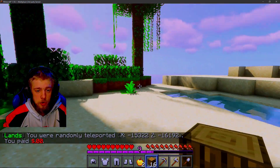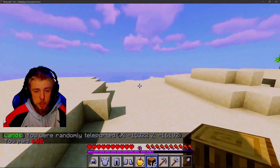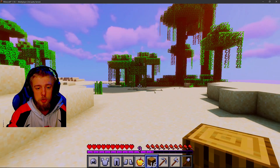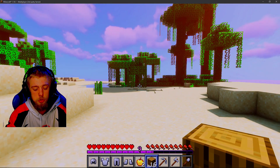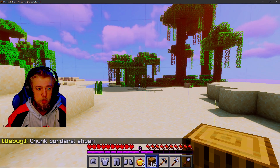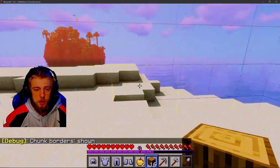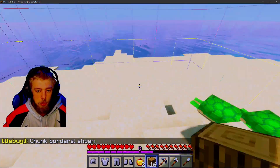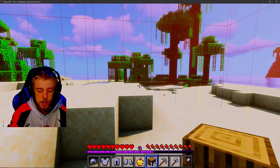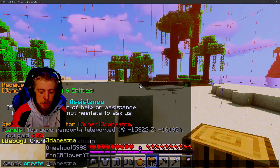If you want to build a home right there, we have a lands plugin that gives you protection on your land — it only does a single chunk. By pressing F3+G, it'll bring up your borders. If you want to build within this border, you could do that. To claim a chunk, what you're going to want to do is type in /lands create and then whatever name you want.